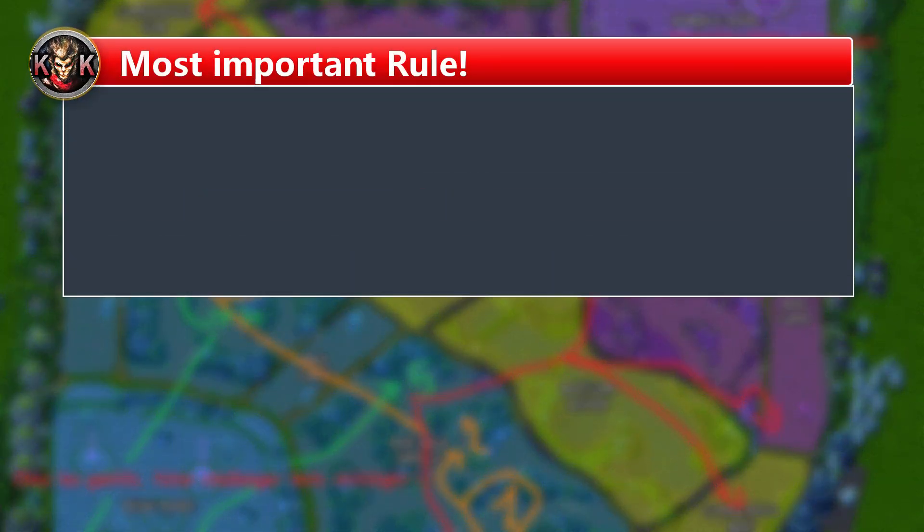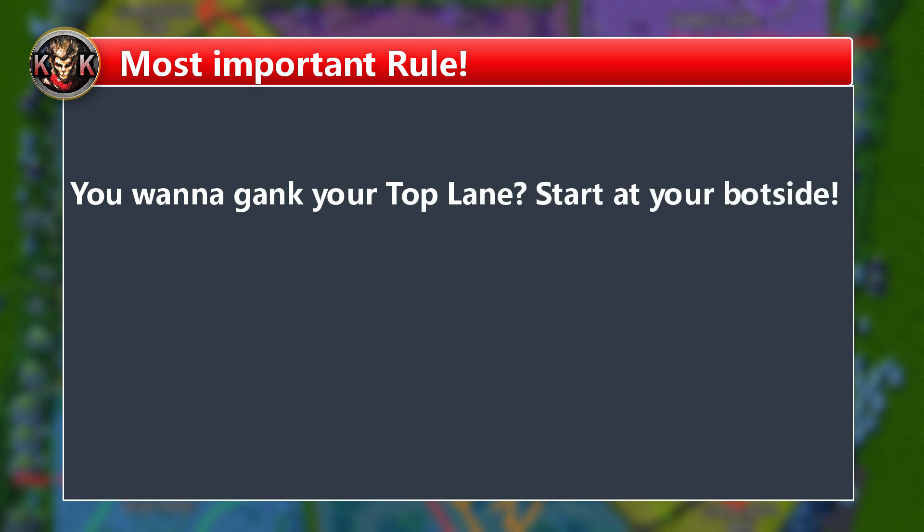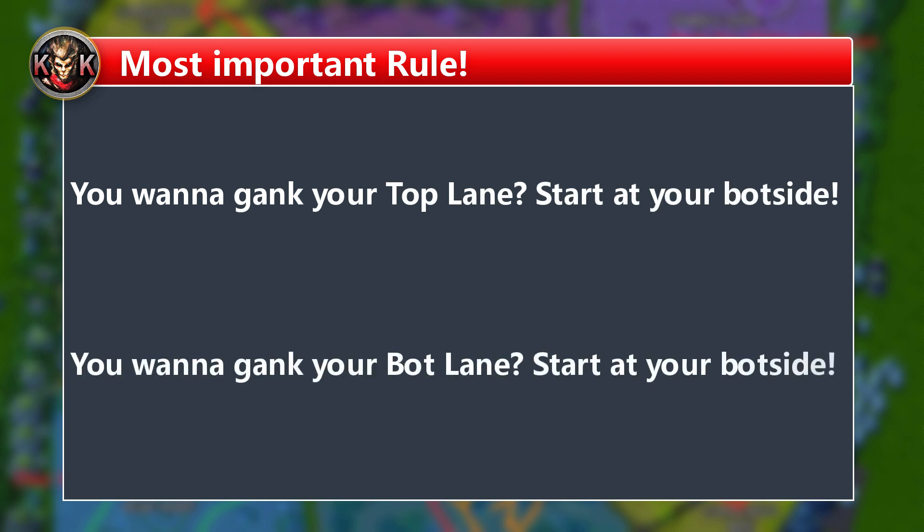There's an important rule to always keep in mind: if you want to do your first gank on the top side, you want to start at the bot side jungle, and vice versa. This way you'll end your jungle path with a double buff, making your gank super effective for forcing flashes or getting kills. Blue buff gives CDR and red buff gives on-hit damage and CC.